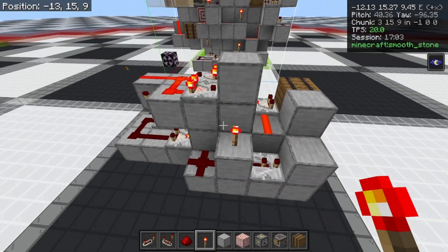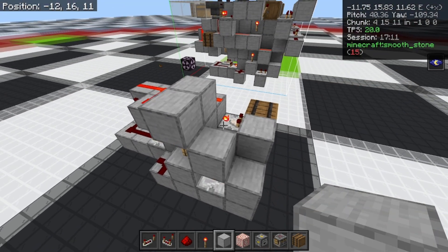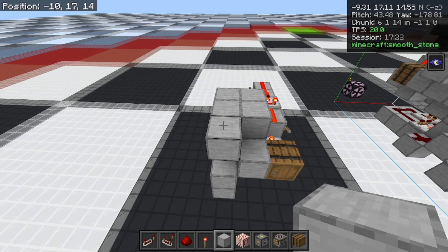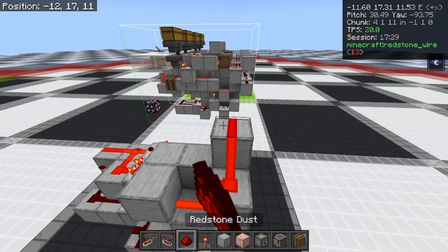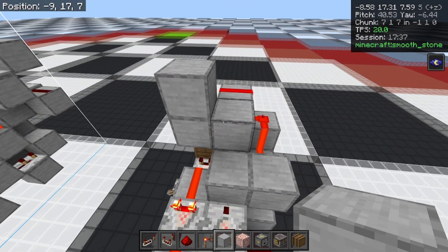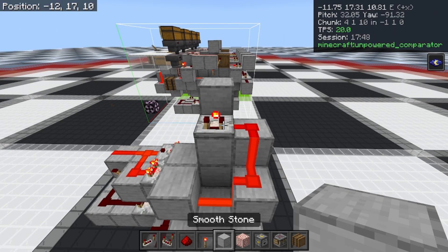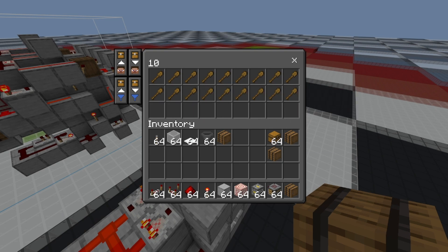Swinging back around to the other torch, place a solid block on top of it, a solid block on top of that repeater, and a solid block there. Then staircase up and make a little staircase going around the edge of this build. Bust out the temporary blocks and place dust all along the little staircase. Place a solid block there, a solid block there, and a solid block there. Place a comparator on subtract mode and get our signal strength source — signal strength 10, which is 18 shovels.